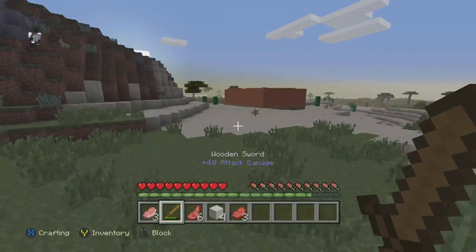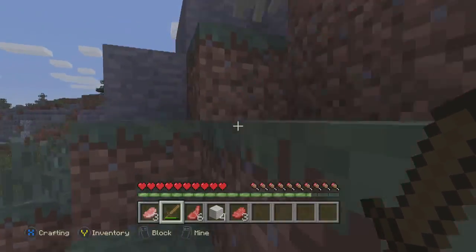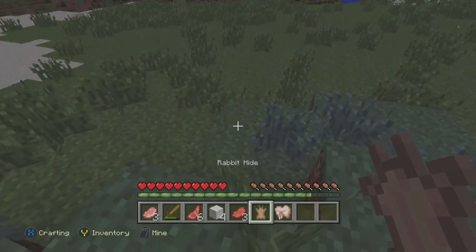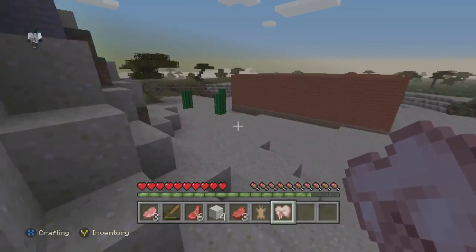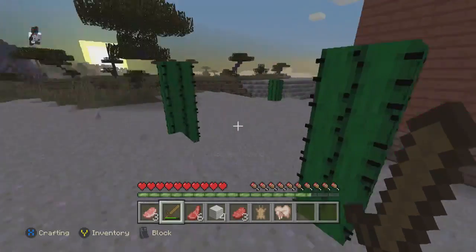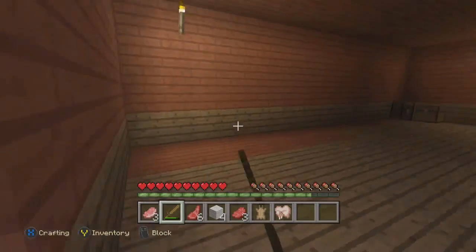Next episode, guys, I'll probably build a furnace. I'll kill a chicken — wait, that's a rabbit. Can you get anything from a rabbit? Oh my god, rabbit! You can actually eat rabbit. All right, the sun's going down.